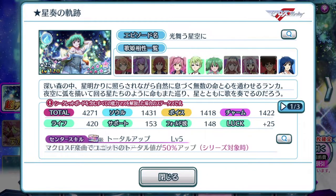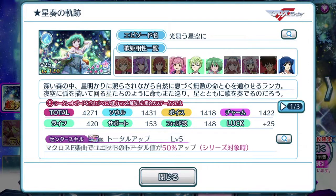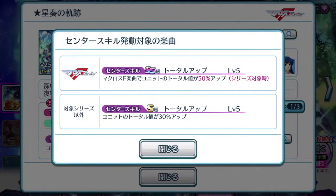Okay, so as usual, the 7-star episode plates all come with a 4,000 range total score and pretty well-balanced stats all around. And of course, if you guys are using her episode plate on a Macross Frontier song, you'll get the double S rank center skill, which basically boosts 50% up in units total.